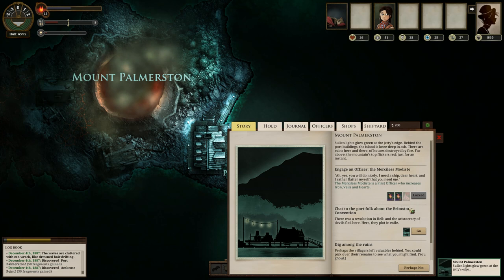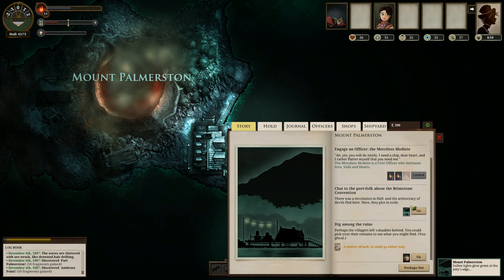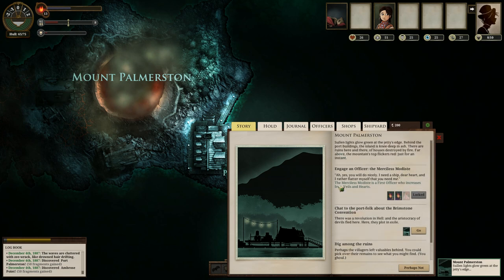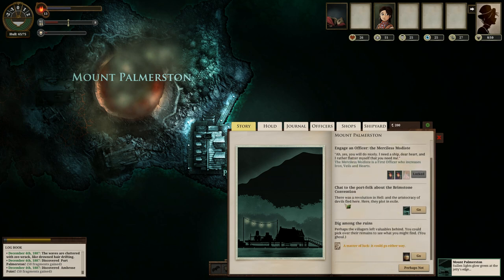You have a duty to your crew and your ship and to no one else in particular, but maybe Fallen London second. The Merciless Mediste is available here in Mount Palmerston — I have to bring five bales of parabola linen, which is very expensive. I don't have the money for that yet, but she's a lovely first officer and extremely useful to have, and I am not going to get her this time around.